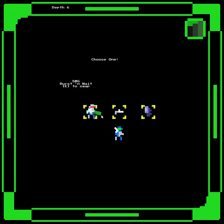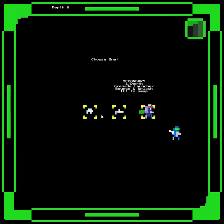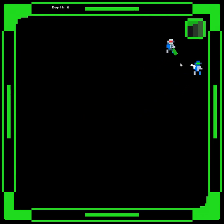Choose one: SMG - burst and weight. Rifle - long but slow. And a grenade launcher. We're gonna give him the grenade launcher. I do love the concept of them having their own weapons - that's pretty neat. That's really neat, actually.